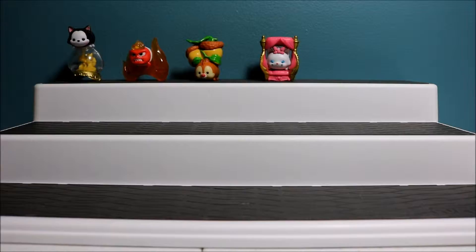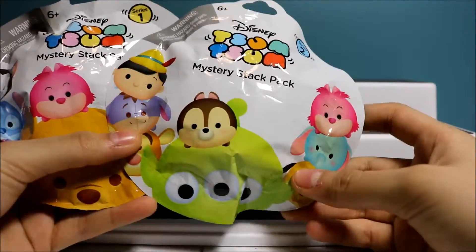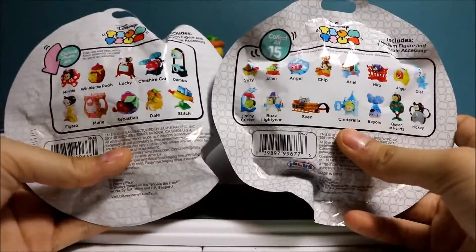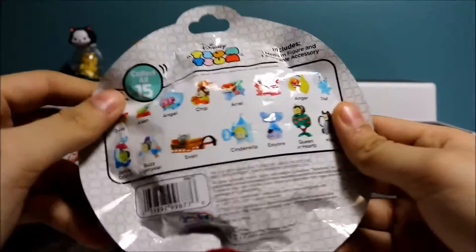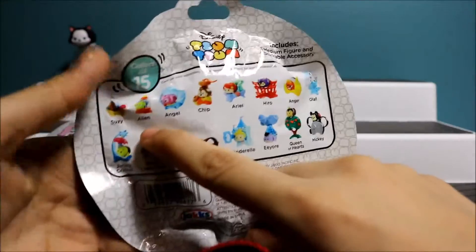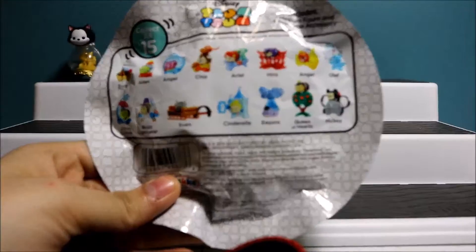Hey guys, so today I'm going to be opening up mystery stack packs — Disney Tsum Tsum Series 1 and Series 2. These are the two packs I'm going to open up. The only difference really is the characters — this one has 10 characters you're able to collect while this one has 15, so it has five more. I personally like Series 2 better, not only because you have more variety but also because I really like Angel, Ariel, and Cinderella.